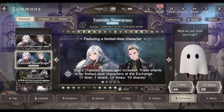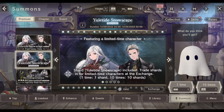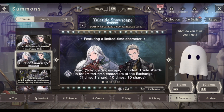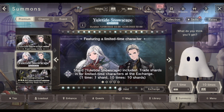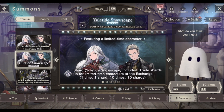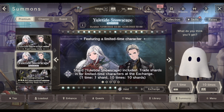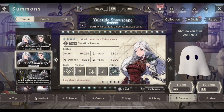All righty guys, good to have you back on another video of Near Incarnation. Today we have another banner — the second Christmas banner after Priyad and Saryu. Now we have Gale and Griff, and we are in some trouble for Arena at least.